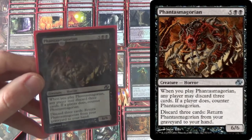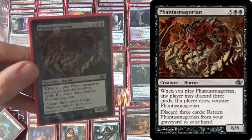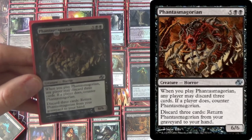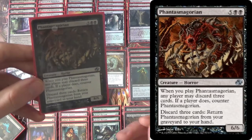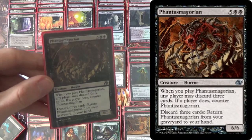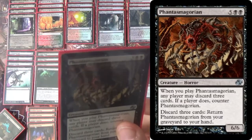Phantasmagorian is a fantastic card — one of the big reasons Manaless Dredge works. We're not going to be casting it, basically ever. What we do care about is that if it's in the yard, we can discard three cards to return it from our graveyard to our hand. But if we happen to have six or more cards in our hand, we can hold priority and do it again — discard three more cards and bring it back to our hand.